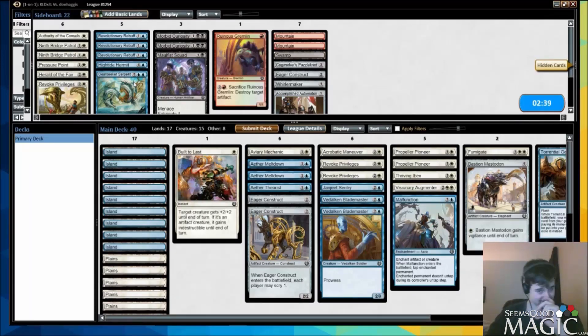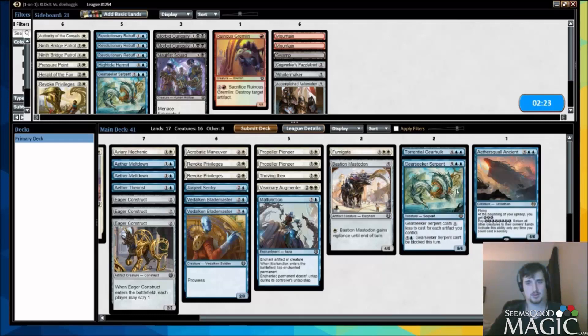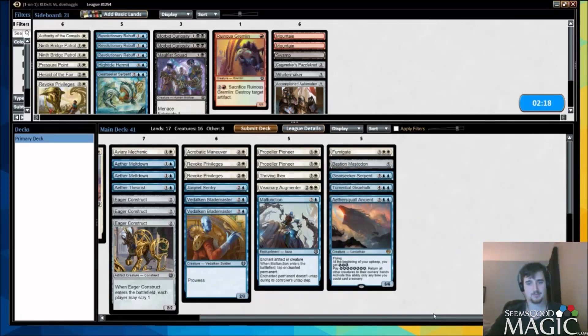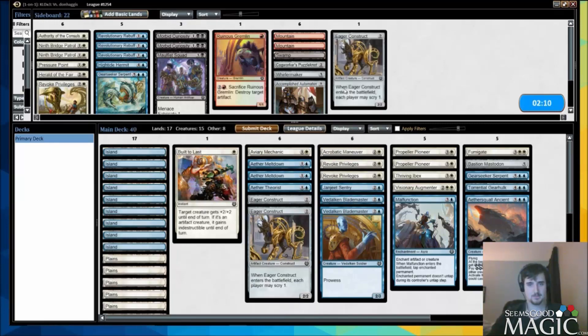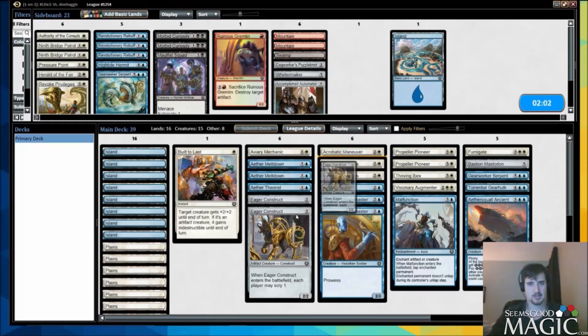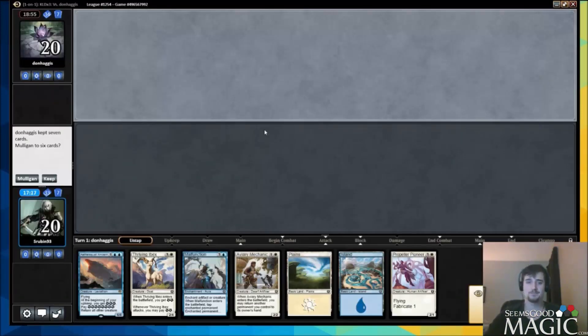So what do we do here? Malfunction is obviously good — is he playing an aggro deck? We kind of have to decide whether to put in the second eager construct or take it out. We have enough top end. We ran into it — built to last is pretty good. With the theorist and two constructs, can we get away with one less land on the draw and play another construct? I think so. This construct helps us have more action against aggro. We have to keep this on the draw, right?